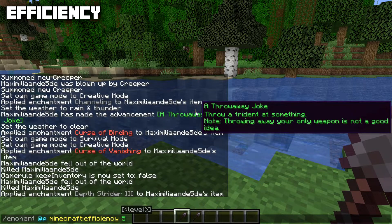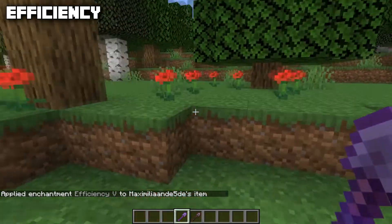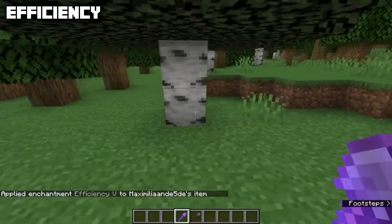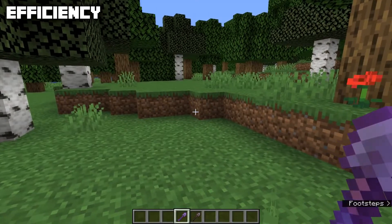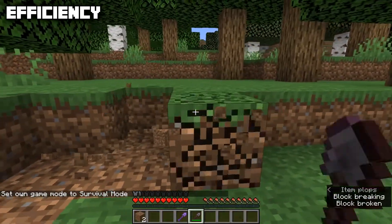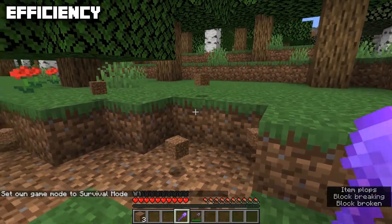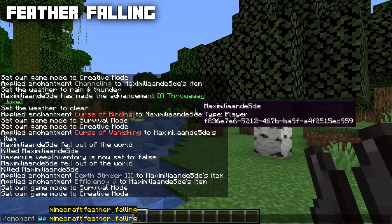Efficiency has a max level of five and is applicable to pickaxes, shovels, axes, and hoes, and also to shears but only through an anvil. Efficiency increases mining speed and when applied to an axe it also increases the chance that the axe stuns a shield. With a normal shovel you mine at normal speed, but with an Efficiency 5 shovel you can instant-mine grass.